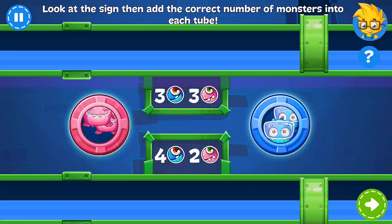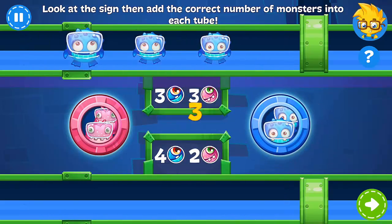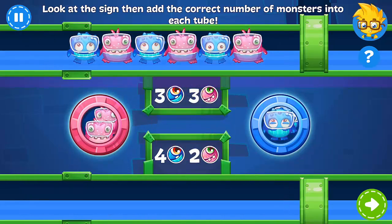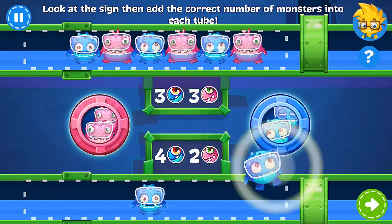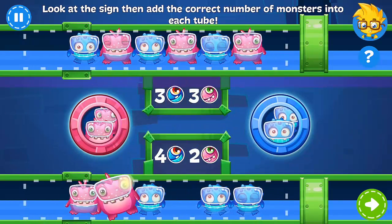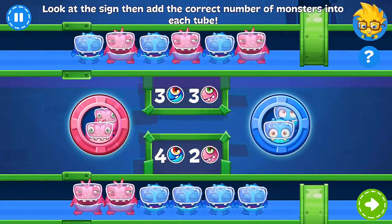These monsters want to go for a swim. Look at the signs and put the correct number of monsters into each tube. Pay attention to the colors. Well done!